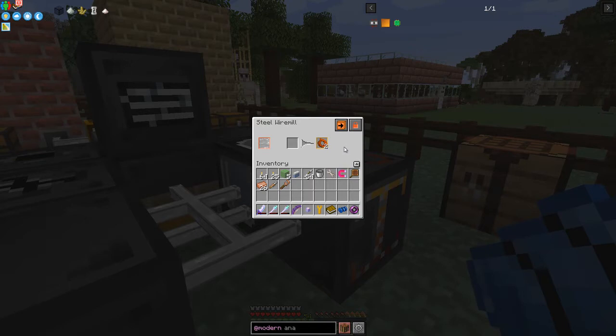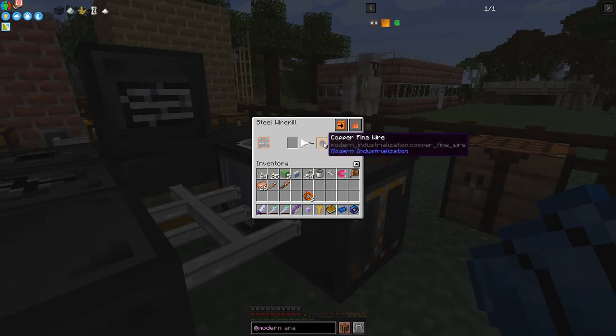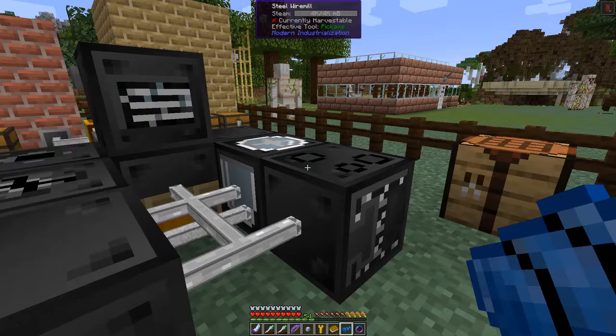With those copper wires — we get two per item — we'll take one of those out and put that into here, and that'll make fine copper wire. We get four fine wire for one copper wire. So those bits aren't too difficult.